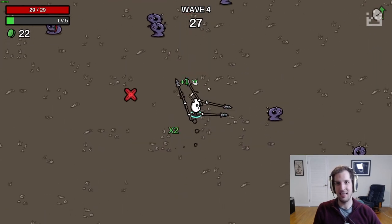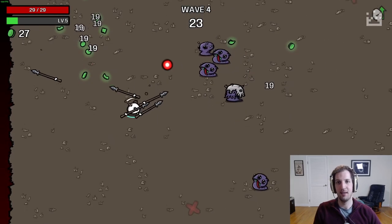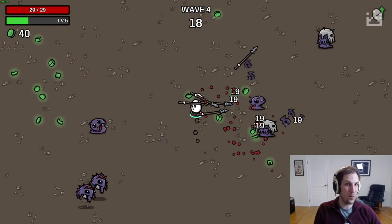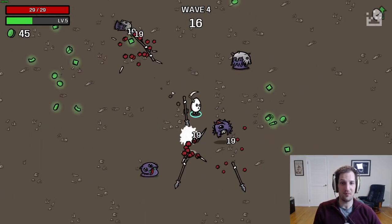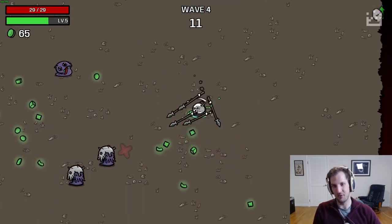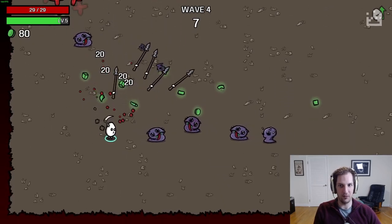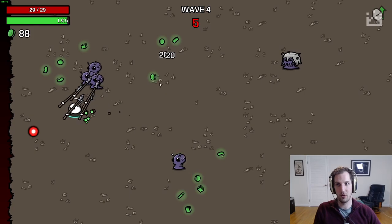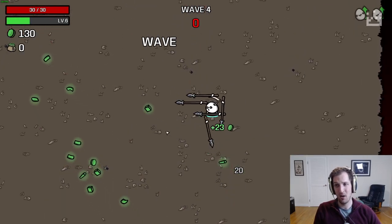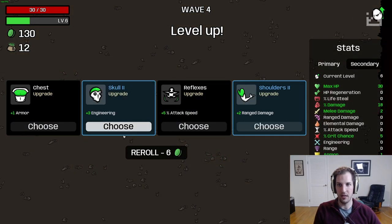1% damage for every 25 materials doesn't seem like a lot — that's only 4% damage for every 100 materials. But what makes this character so strong is when you start getting to 6,000, 7,000, 8,000, 10,000, 15,000 materials and you just have like 500–700% damage and you're critting for 1,200. That's when this character really takes off. Getting there is a challenge — we're going to talk about all the tricks and breakpoints you should be looking for.